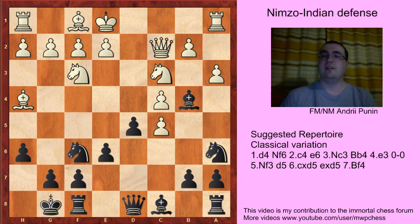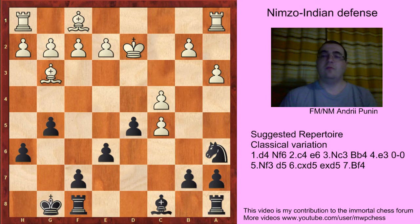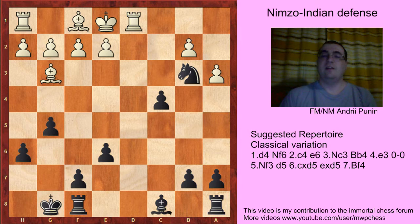If Bh4, Na6, a3, Bxc3, Qxc3 and g5. White can take on g5 and sacrifice the piece because Bg3 then — it's easy for black. Nd4, Qc2, Qa5, Nd2, Qd2, Nc5, Ng1, Nb3, Rd1, Dxc4. That was the correspondence game and black has no problems.